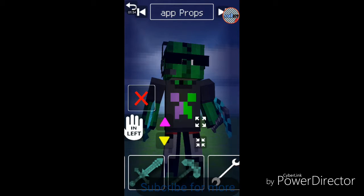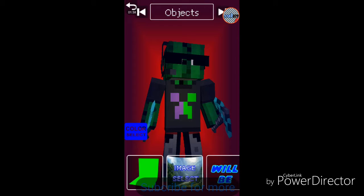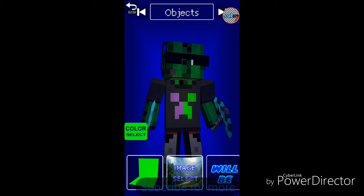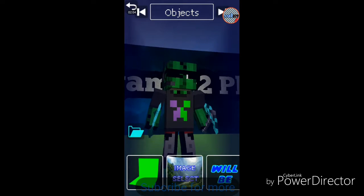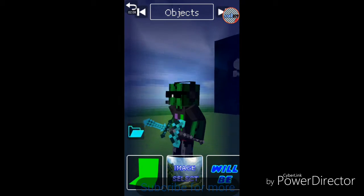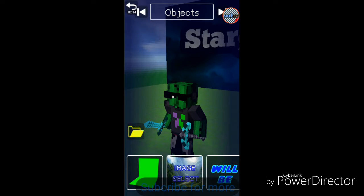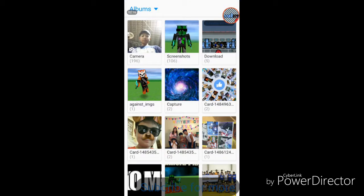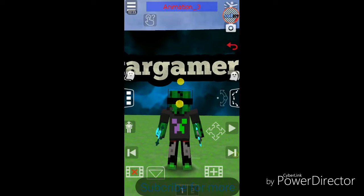There's the objects section. You can put in a green screen, red screen, or blue screen - it's kind of awesome. But you can also add your own image. You're gonna go to your gallery and pick an image, press it to do it like that. So it's kind of awesome.